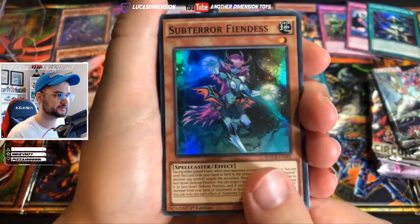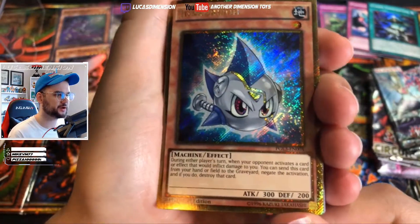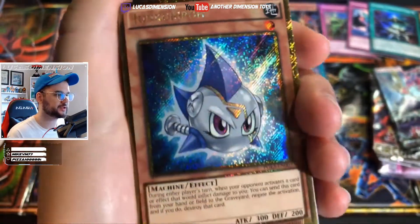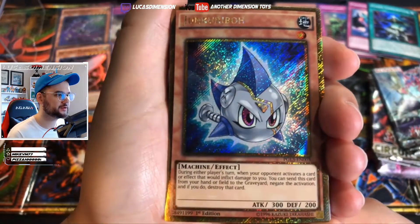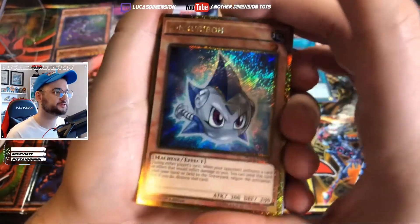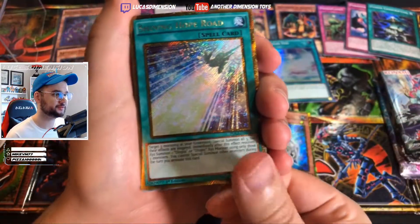Okay, Sub-Terror Fiendess, Pendulum Mucho - seen this card a few times - and then whoa, okay: a Junk Karibo card, gold rare - gold secret rare! What set is this from? PGL3 - Premium Gold, Premium Gold 3. Wow, the Premium Gold card sets are pretty expensive to get sealed, and these are just in here. Wow. Shining Hope Road - so we got redemption from the resealed cubes, honestly, in my opinion.